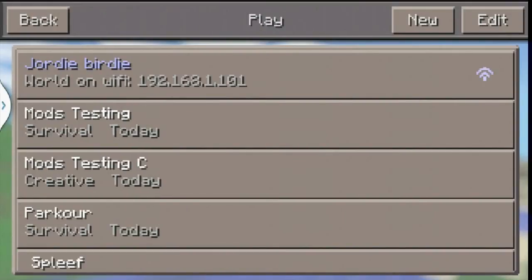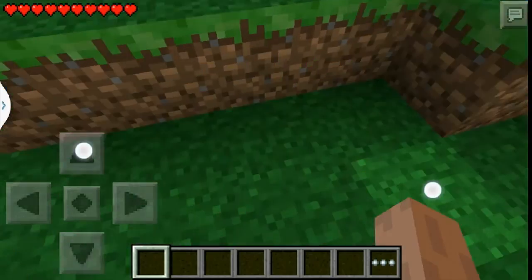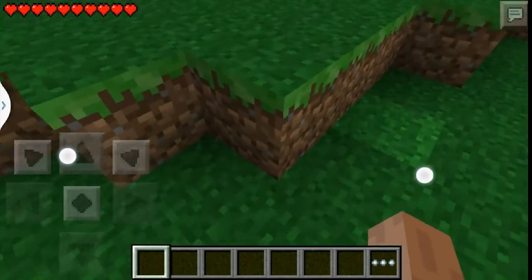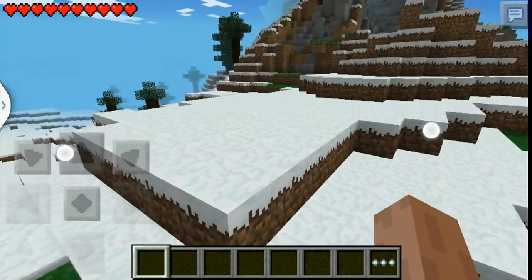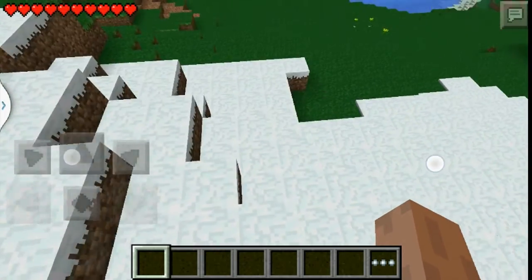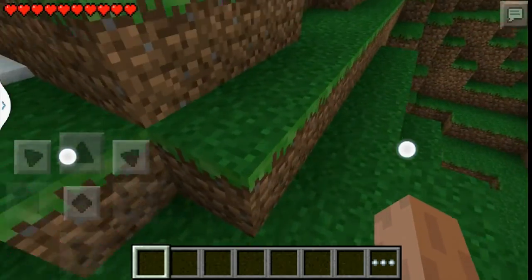I'll show you real quick — this is super jump. You actually jump like four blocks high. And then with climbing, you can climb any block. It's still in beta testing because it actually considers air to be a block, so you'll notice I'm descending really slowly — it kind of acts like I'm climbing down air. It's kind of fun just to play around with.